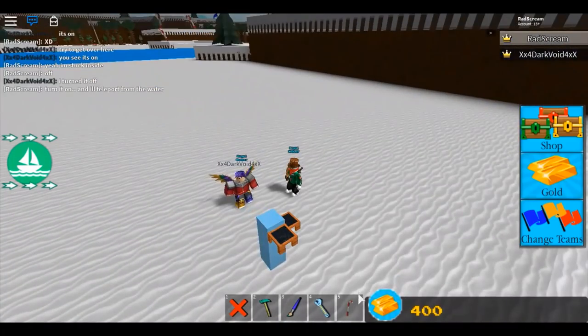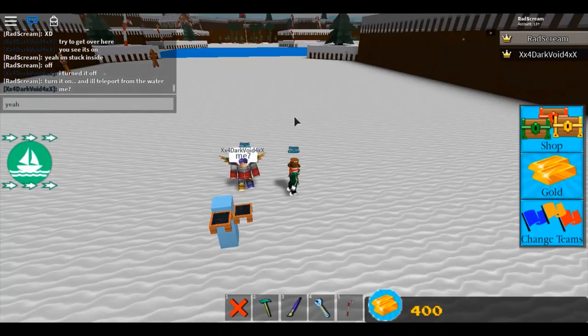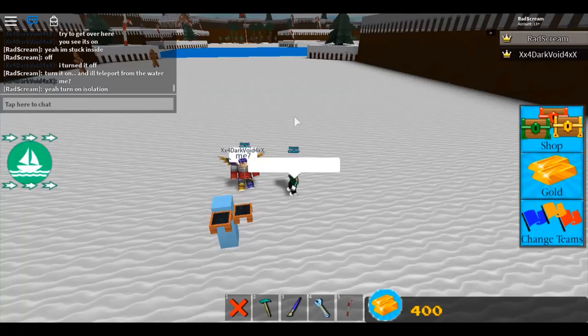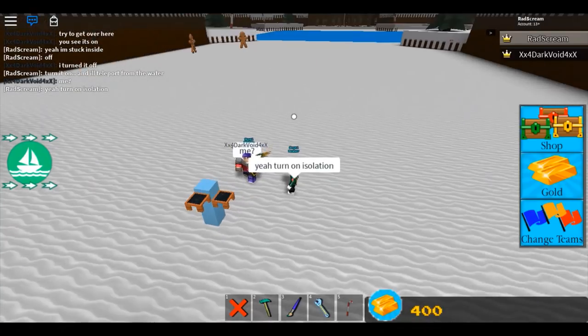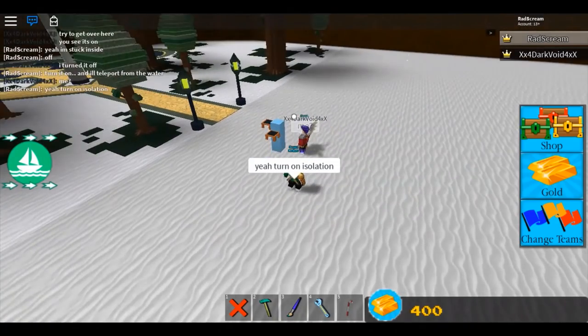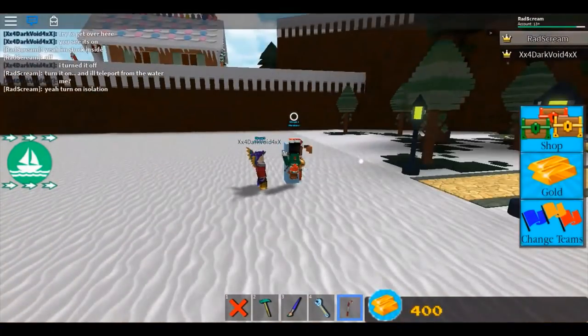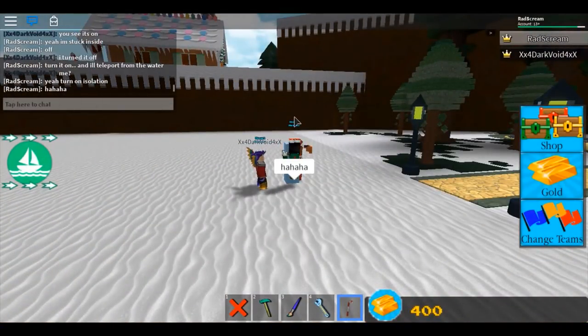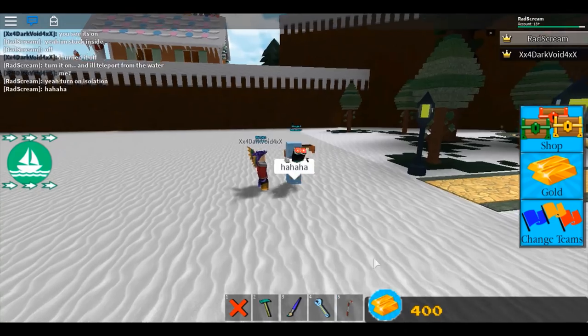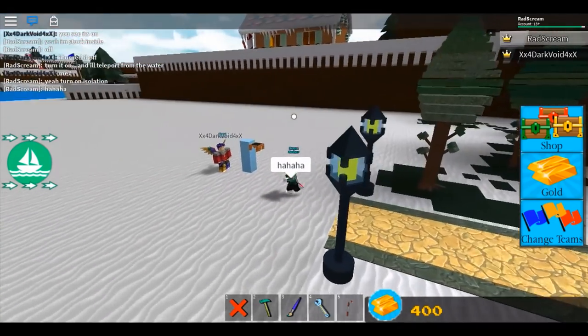Now I'm going to test something else - I'm going to have him launch me into the water using isolation mode, and while I'm in the water I'm going to teleport back. I want to see if it works, plus it's another demonstration that isolation mode is turned on. There we go and I'm back - that simple! Wow, that really worked. Lots of cool stuff you can do with this teleport glitch.